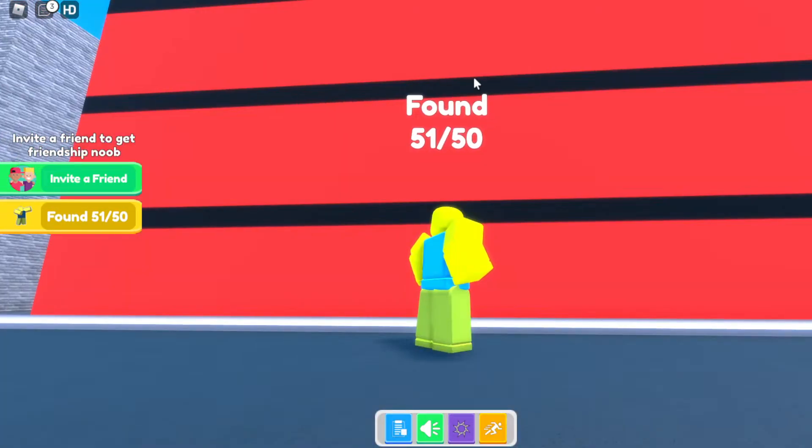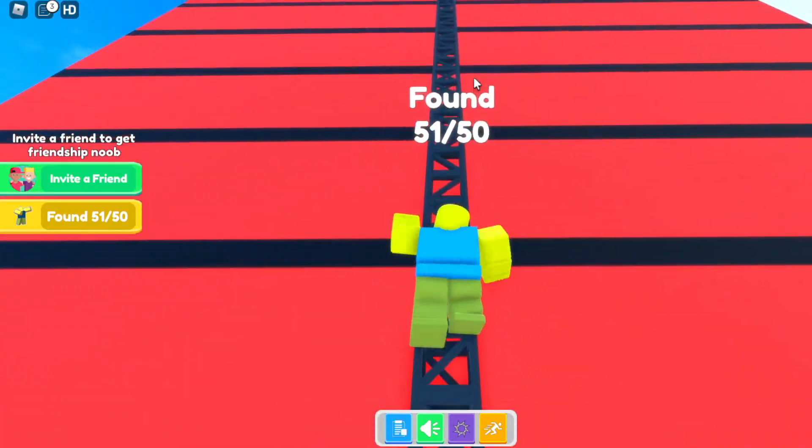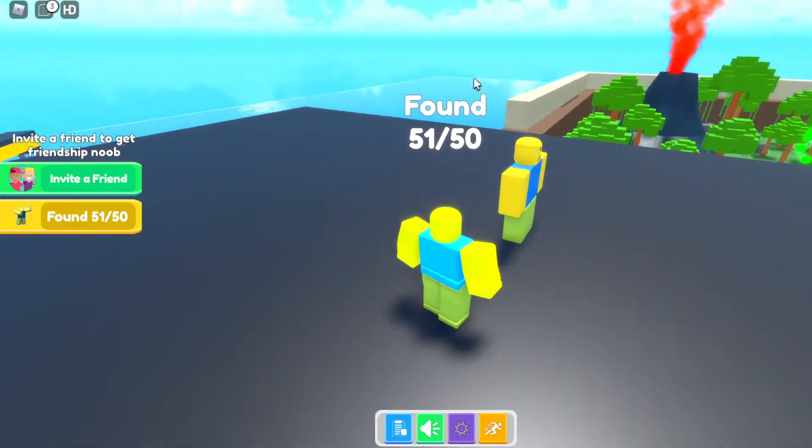Then once you reach this big red building, you go over to the back of the red building, where you should be able to find this ladder over here. And once you find this ladder, you want to use it to climb up to the roof of the building. So once you reach the roof right over here, you should be able to find the Crying Noob right over here on the roof.